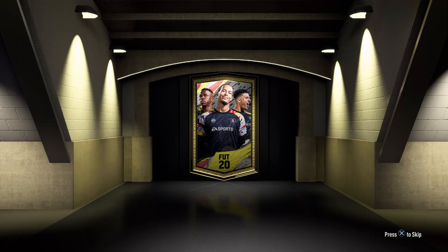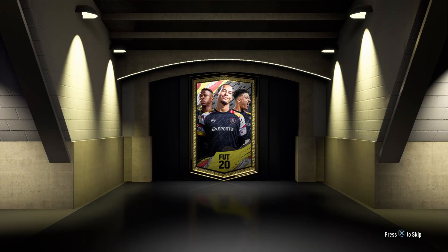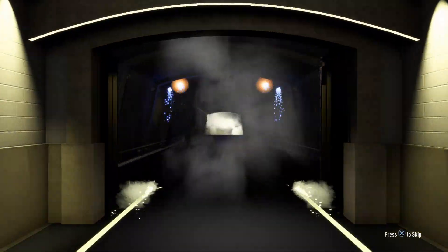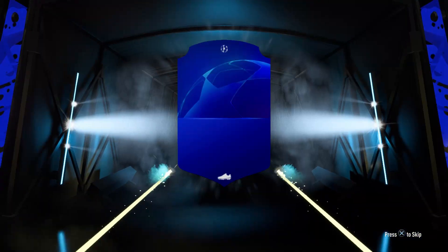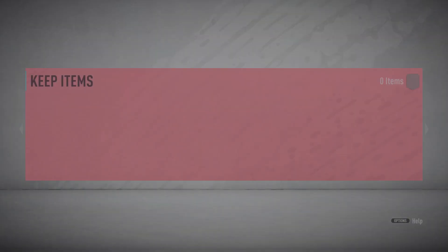First pack — I'll just take rares. Not bad. Second pack — oh no, these are not looking good. Come on, give me a walkout! We skipped past it — what did I get? Barely anything. Come on, give me a board at least. 84s and 83s — these were good during the Summer Heat promo, not anymore apparently. UCL cards, 82, 83 — why is that not a board but an 84 is a walkout? Makes no sense.